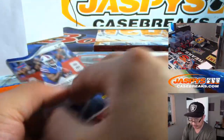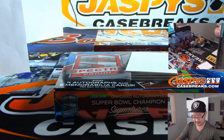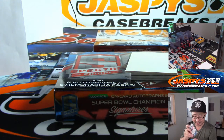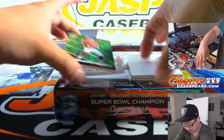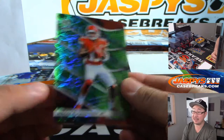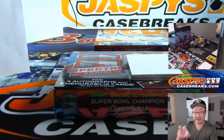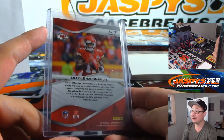We got the die cut — Devin Singletary, 6 out of 10. I think the oranges are out of five and under. Nice looking one for the Bills — Greg Munson. Buffalo! We got Mecole Hardman Jr., neon green, 12 out of 30. Maybe he shines this week without Tyreek Hill. Am I starting Mecole Hardman in my flex spot this Thursday night? Maybe.